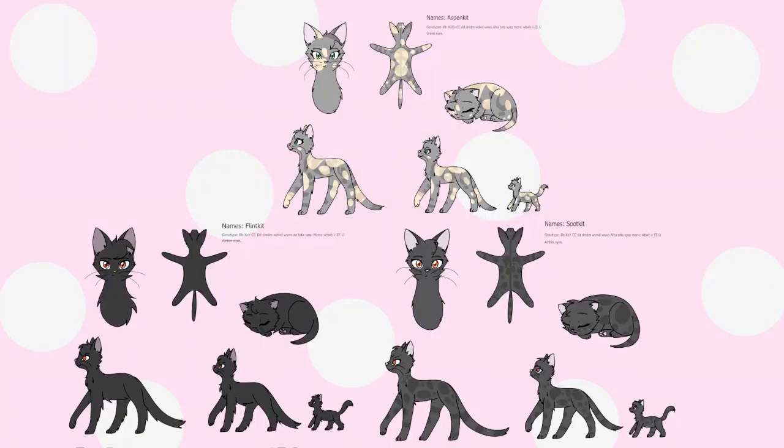There are three kits in this clan: Aspenkit, Fletkit, and Sookkit — Smokepelt and Polyclaw's kits. At five moons old, they're impatient to start their apprenticeship. Aspenkit is high energy and feisty. Fletkit has a bit of a bad attitude and finds his mother's worrying annoying. And Sookkit is a shy little baby who really just wishes his littermates would get along.